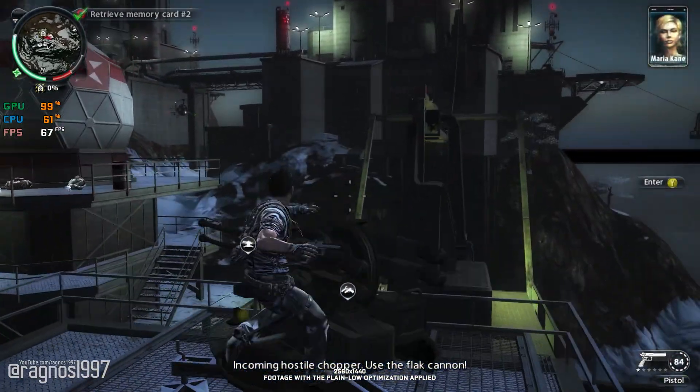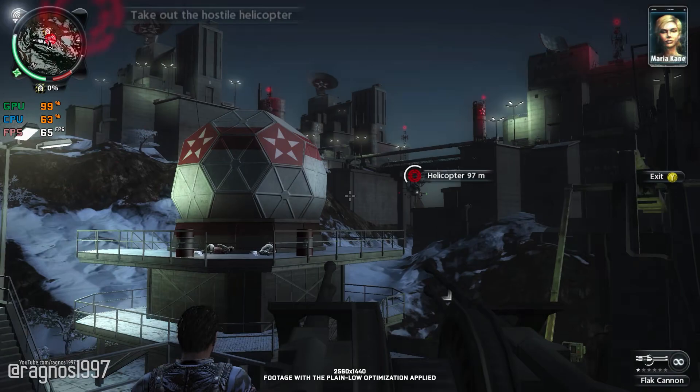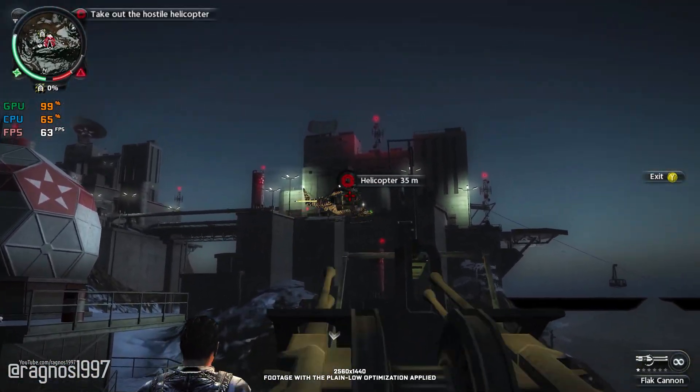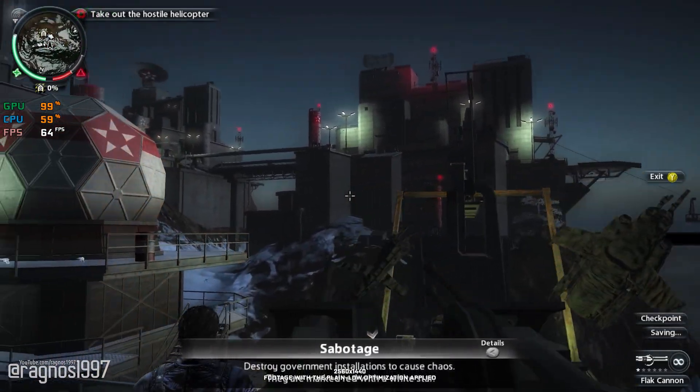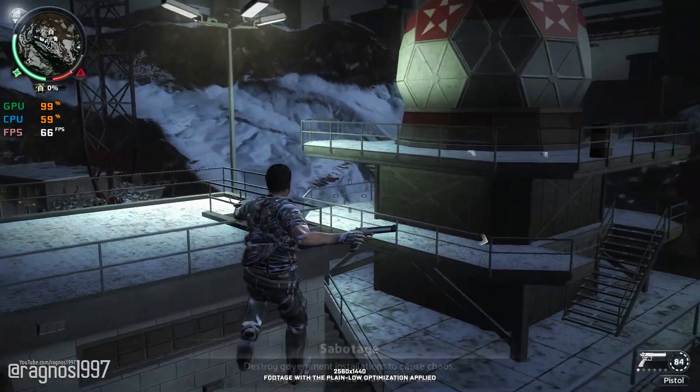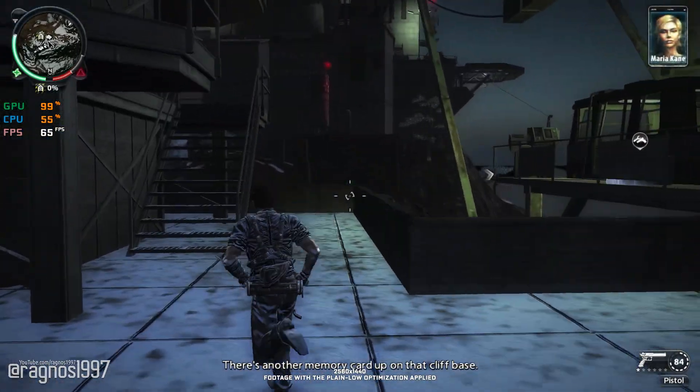Incoming hostile chopper, use the black cannon. There's another memory card up on that cliff base.